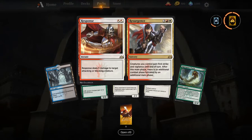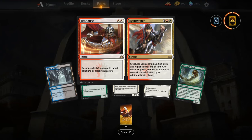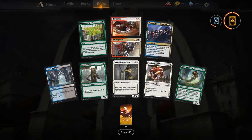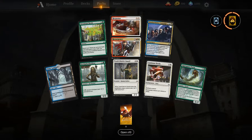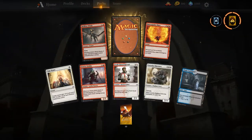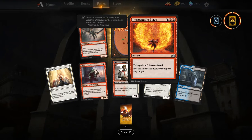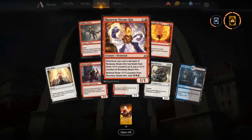Response and Resurgence — I think this card is going to end a lot of games. Good in control on the Response end, and the Resurgence side is going to be good in aggressive decks. Don't be surprised if you lose to this card — I've already reconciled myself to getting smacked in the face with it. Inescapable Blaze — that's funny, it can't be countered. Another Runaway Steam-Kin.